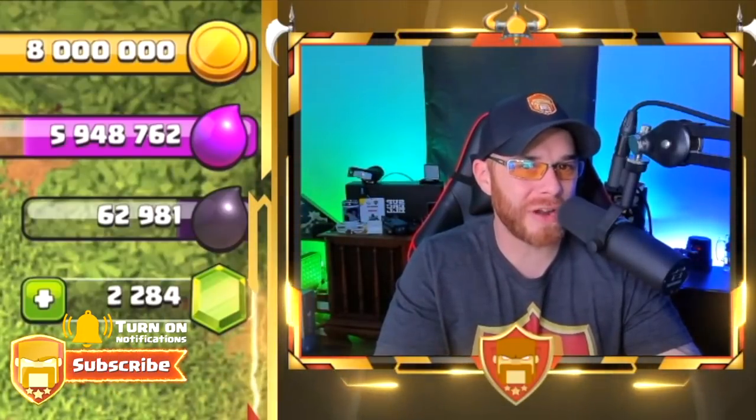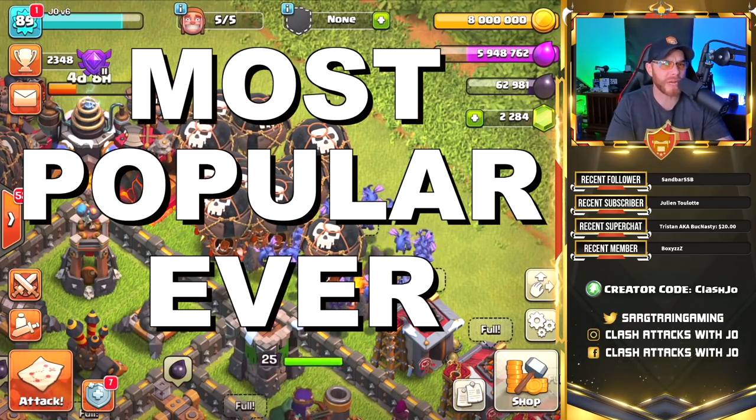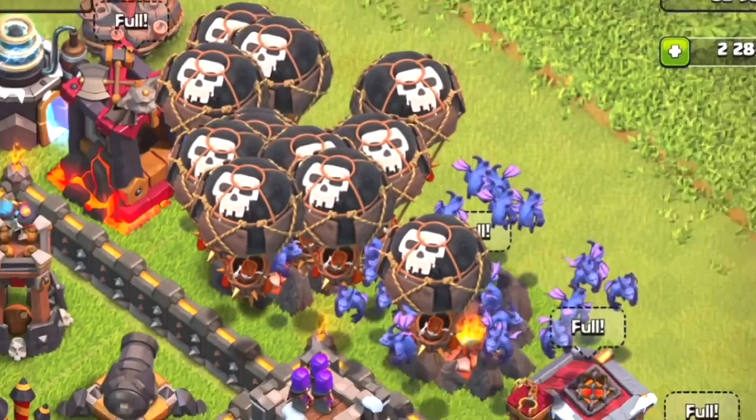This week is Balloon Week, meaning we're going to get into those Lava Hound and Balloon variated armies. But we're going to get things started with the most popular farming army in the game at Town Hall 9 by far: Balloons and Minions.